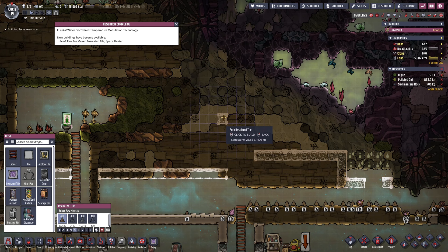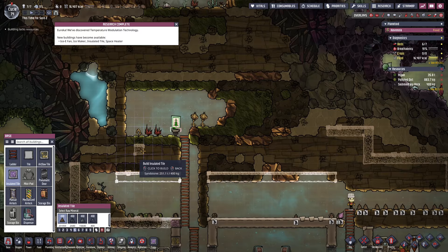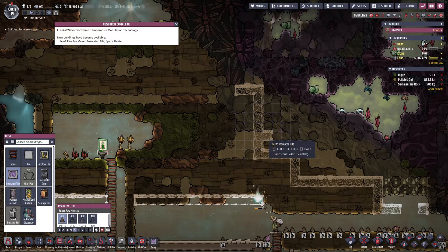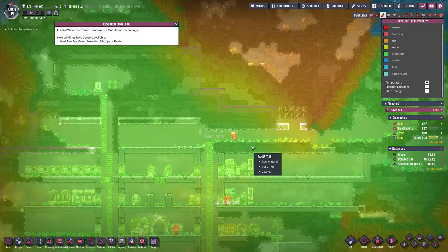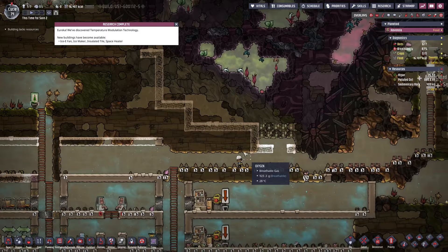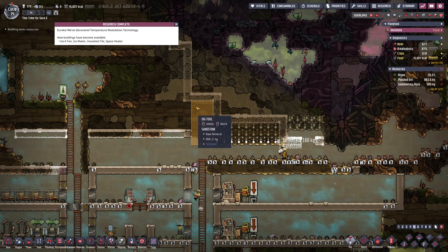That looks good — if that's our four-high, we can probably make another four-high. This is going to be a hallway right here going up to another room, then connecting into our nature reserve. I don't exactly know what that block will be yet, but we'll figure it out. I'm trying to plan out our temperature protection because we're in a bad situation being surrounded by all this heat. I want to protect our dupes from the heat as much as I can.